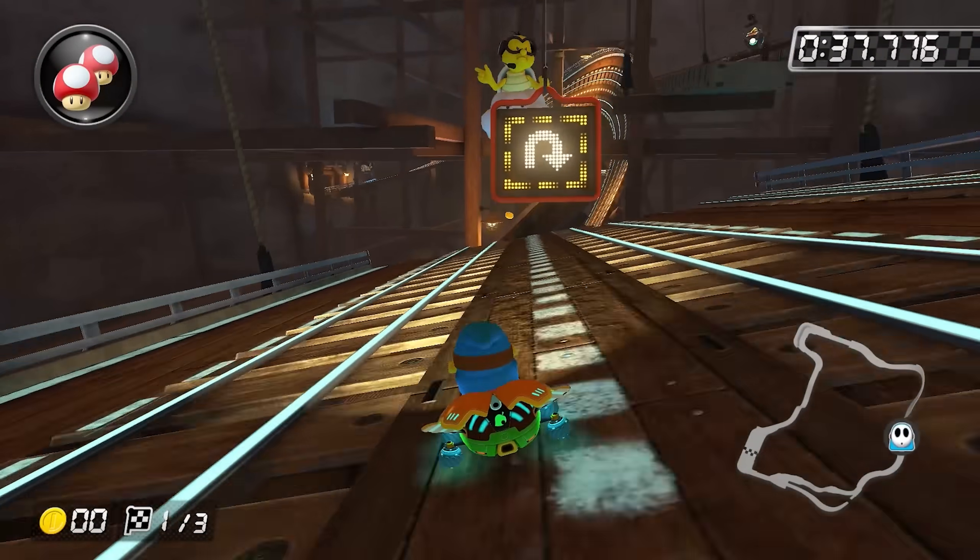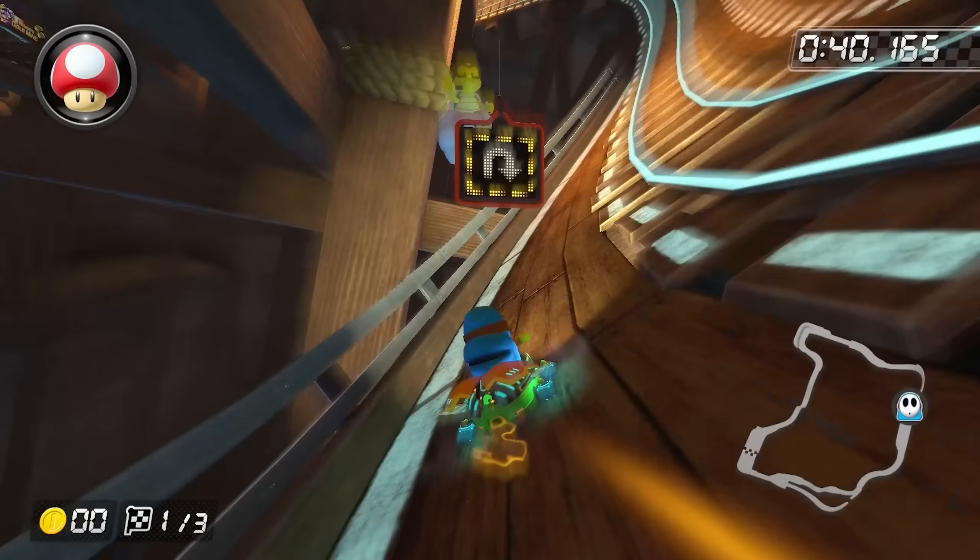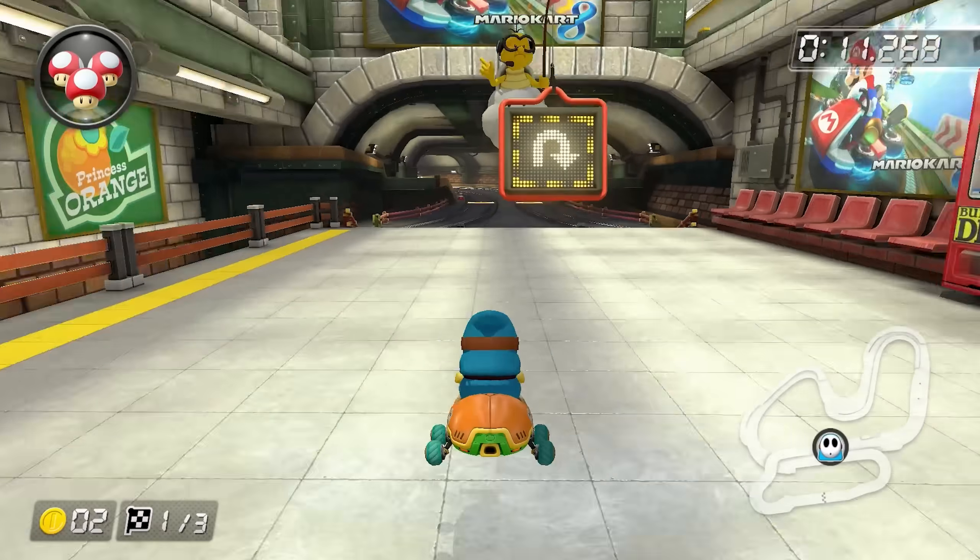Wario's Gold Mine did have a small obstacle in the form of a jump right here, but I got around it in a few tries by using a mushroom and hopping at the right time.